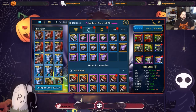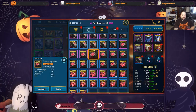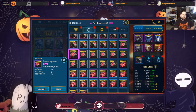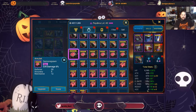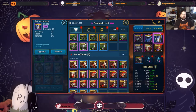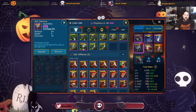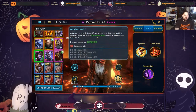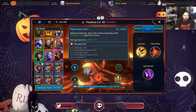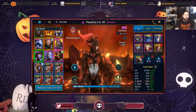I want Piedma very accurate. I would like her to be constantly landing these Agonize debuffs or accuracy breaks on the opponent. Or if the opponent tries to buff up, I want to be able to steal buffs with Appropriate. So Piedma here is in a very, very good position.